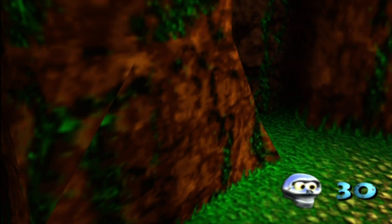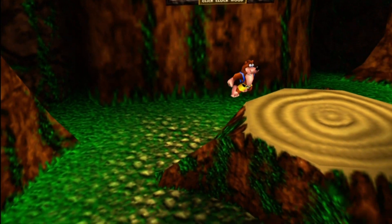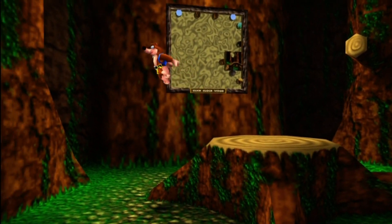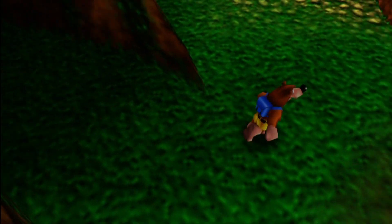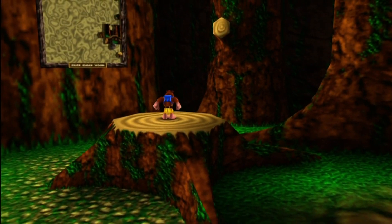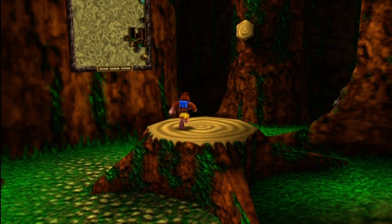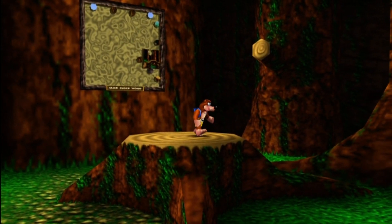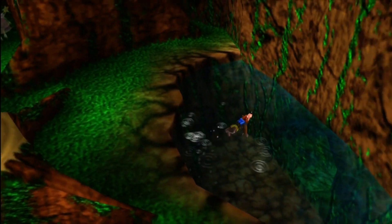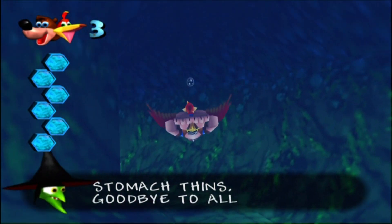This grove is important not just because of the Ecombocom and not just because of the Brentilda location, but this is also where we unlock the last world of the game, Click Clock Wood. There's going to be one problem though: there's no jigsaw pad for us to stand on, so we need to hit a switch to unlock the pad. That switch is all the way back near Rusty Bucket Bay, so I'm cutting out and will be back in a second.